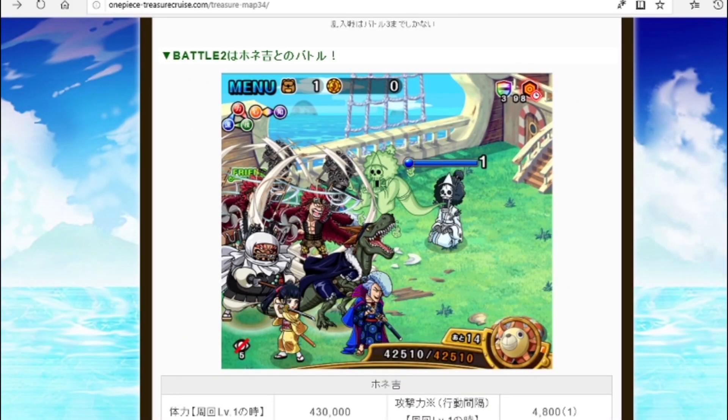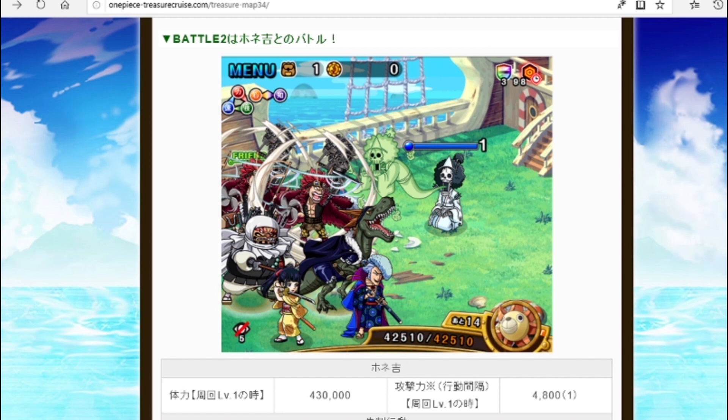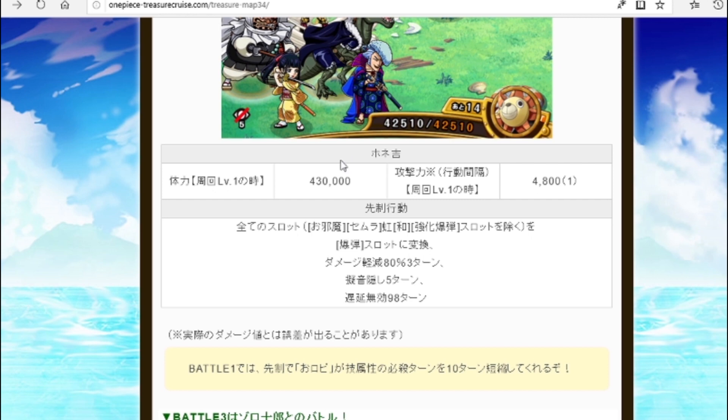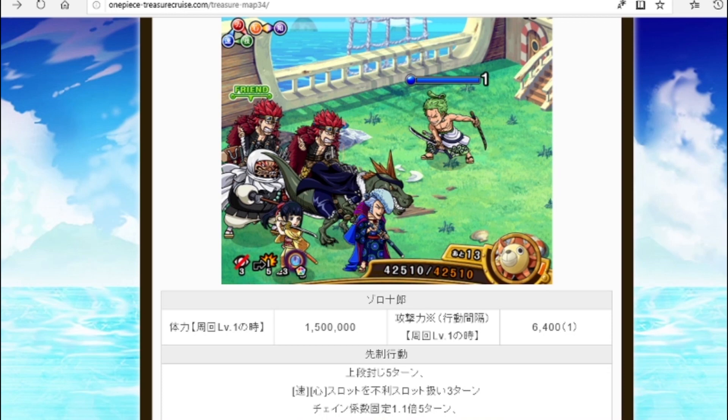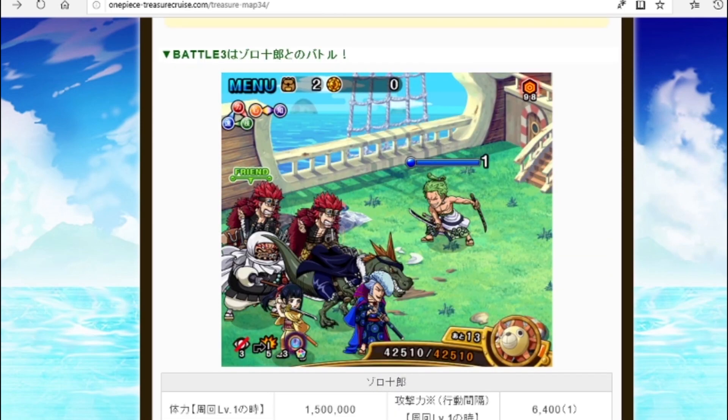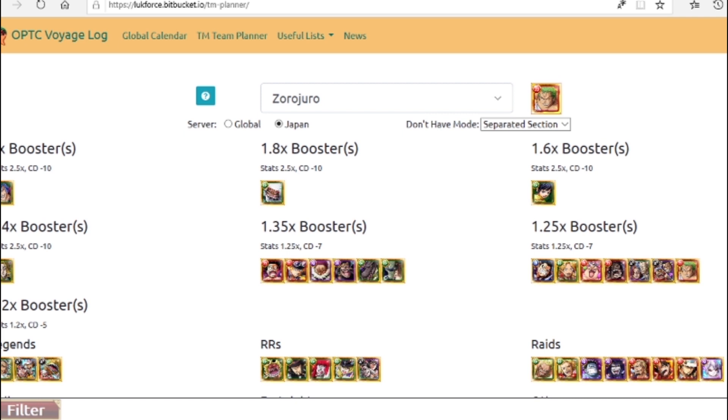The first thing we're going to look at is the invasion. The invasion is Zoro Joro. On stage two we're going to be hit with blindness for five turns and three turns of percent shield damage reduction. Brook only has a little lower than 500k HP. On the first turn against Zoro Joro, he has no debuffs, but he has five turns of chain lock, the blindness carries over from the previous stage, and he makes Quick and Strength orbs non-beneficial.